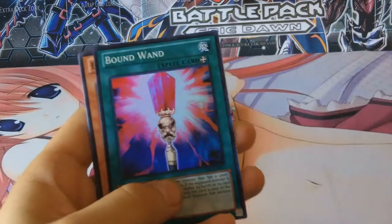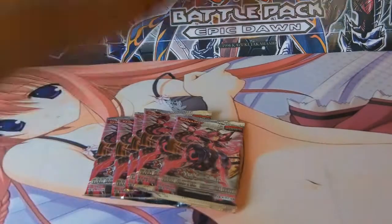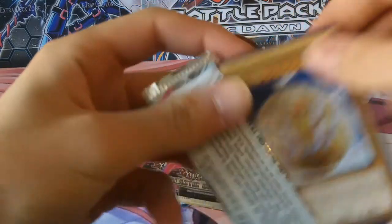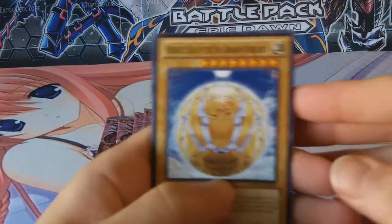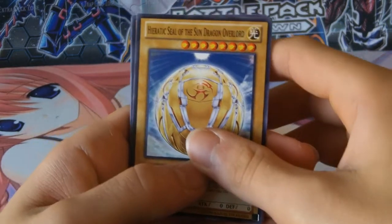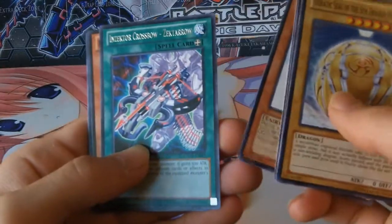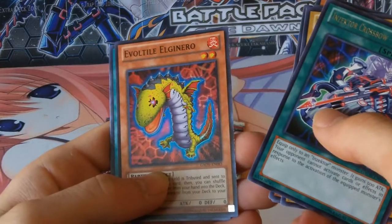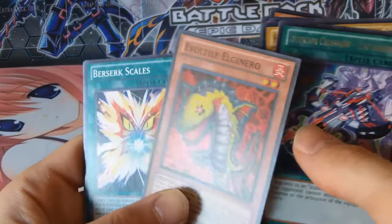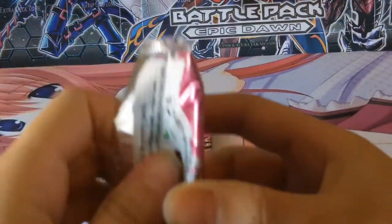Photon Papilloperative, rare, and Bound Wand, super. We keep pulling foils which is quite something. Heretic Seal of the Sun Dragon Overlord. Insector Crossbow Sect. And Evil Tile El Nero — super rare. This is some great day so far.